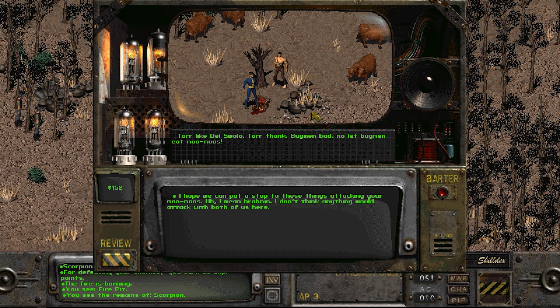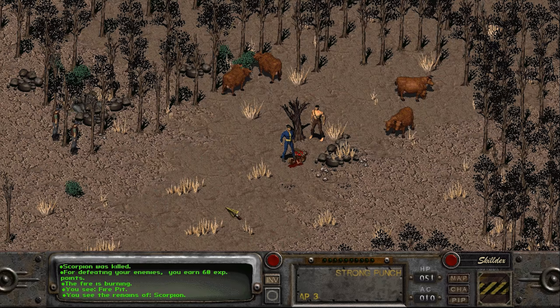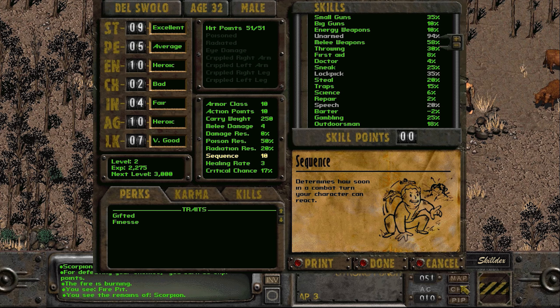Draw light, don't swallow it. Thank you. Bugman bad - not the bugman eat muumus. I hope we can put a stop to these things attacking your muumus - I mean brahman. I don't think anyone would attack with both of us here. So is this actually the quest done?